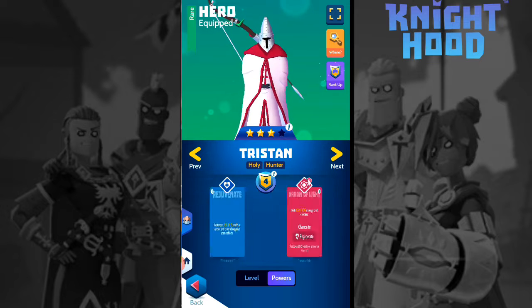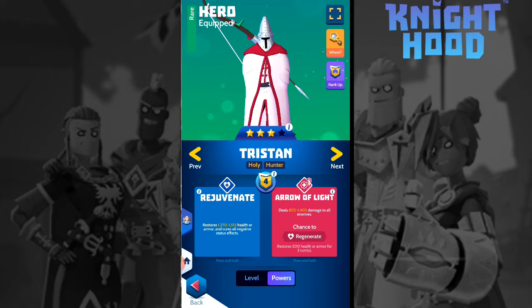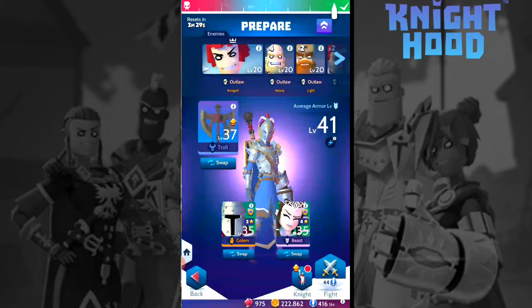Choose Christian, click on his information, and use his Arrow of Light race power. Once you use his race power, the video quest will be completed.